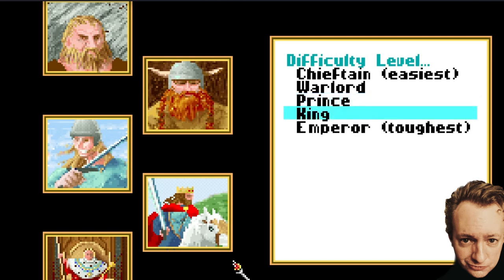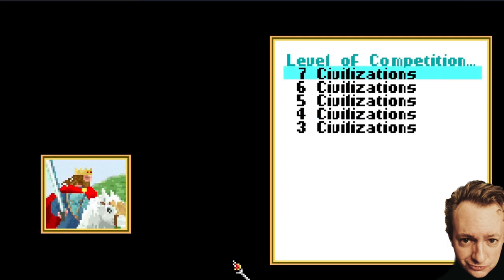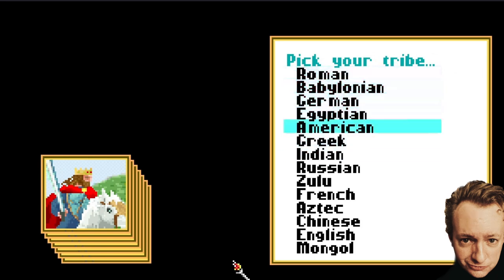I like to play on King — I've been playing this game a long time and I can usually win on King, but it's still a good challenge. Emperor is a bit crazy because the computer actually cheats on Emperor — it will suddenly build things it hasn't really had time to build, so it feels a bit unfair. I'm going to go for King. Now you choose how many other civilizations there are. I prefer to have more civilizations — some will die quite quickly anyway, so I think it's better to have seven.